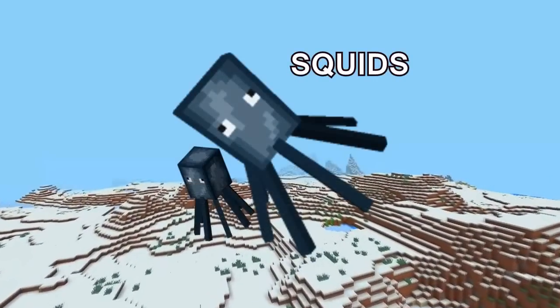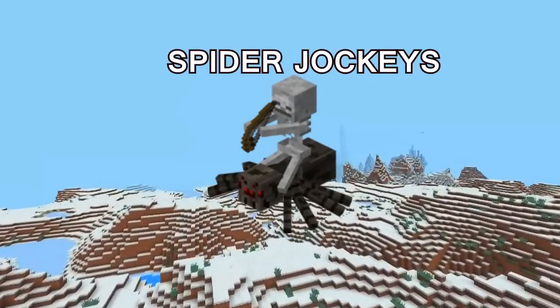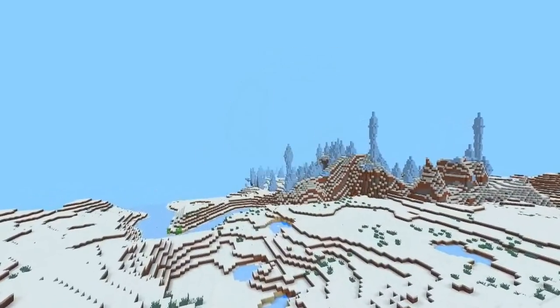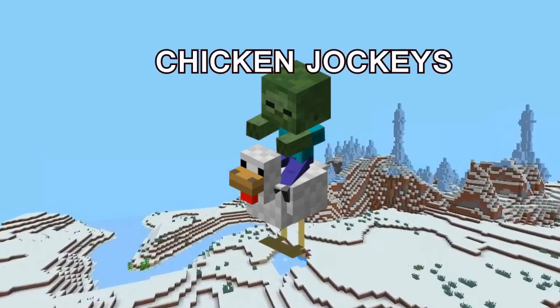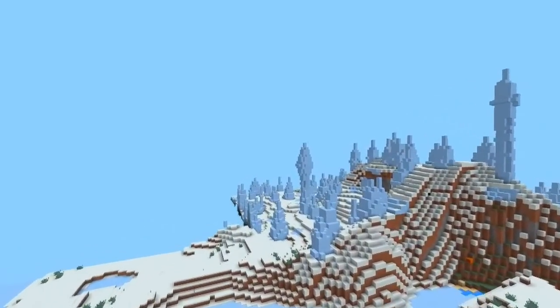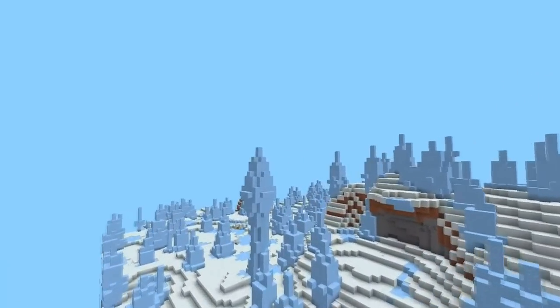Let's talk about some of the new mobs they added: they added squids, spider jockeys now spawn, they added cave spiders, they added bats, and they also added baby zombies and chicken jockeys. I did hear that they've added baby squids as well. So there it is — that's the changelog list for 0.11.0.